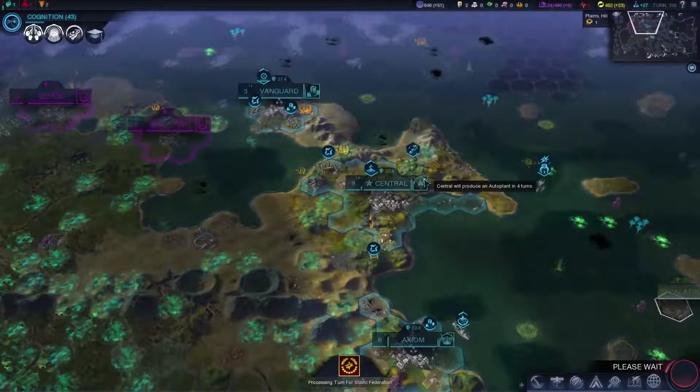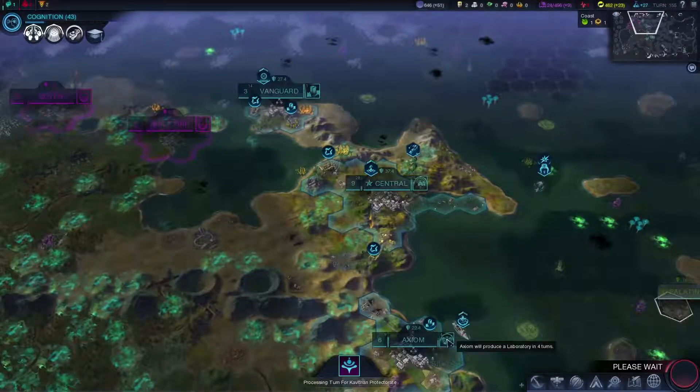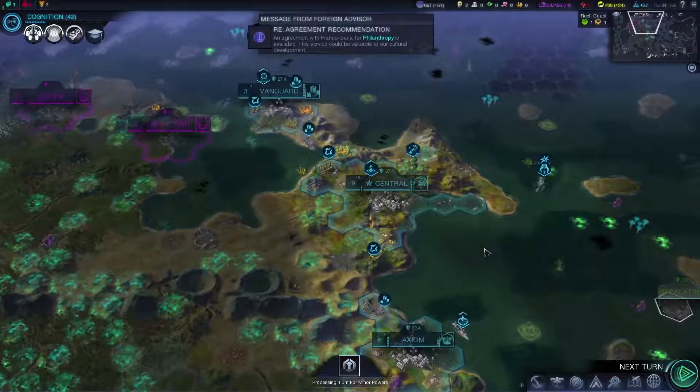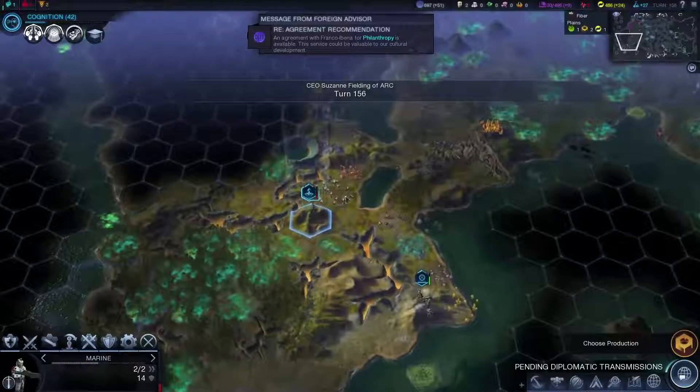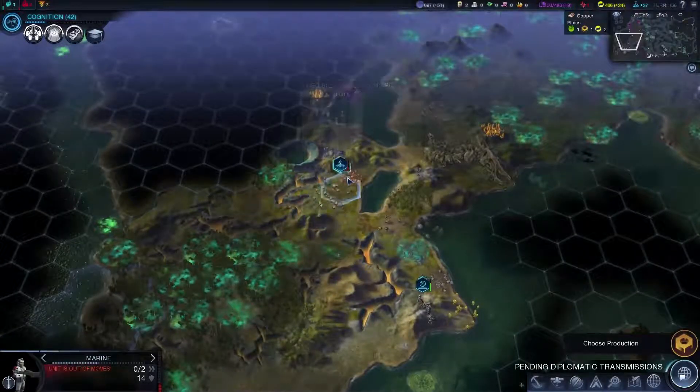What are we currently building? We are building an auto plant — four turns. We have a laboratory in four turns. We have a trade convoy — one turn. We'll just keep on moving, I guess.